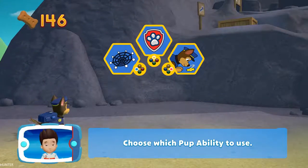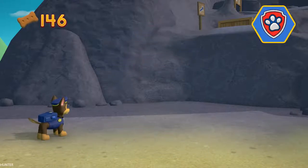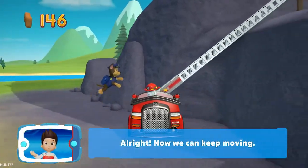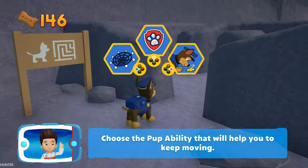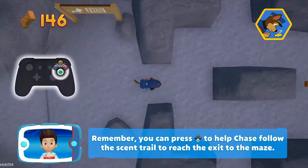The path is up there! Great job! Choose which pup ability to use. All right! Now we can keep moving! Choose the pup ability that will help you to keep moving. All right! Here we go!